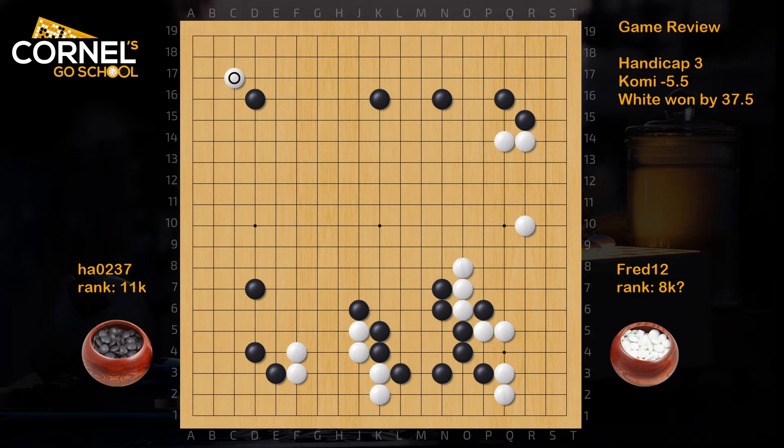Now white took a big point. According to AI, this is the kind of move you play a lot even when giving handicap, but I still prefer to play an approach from the outside. So, san-san invasion. Black blocked the wrong side probably - it's better to block this way because he already got the extension of K16. Then nobi, and now black being sente, he can play...